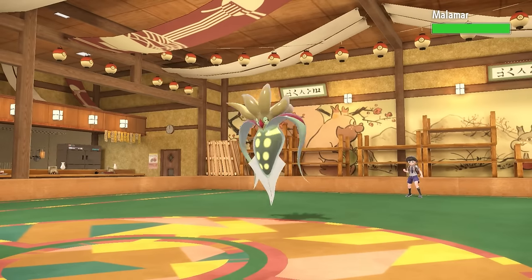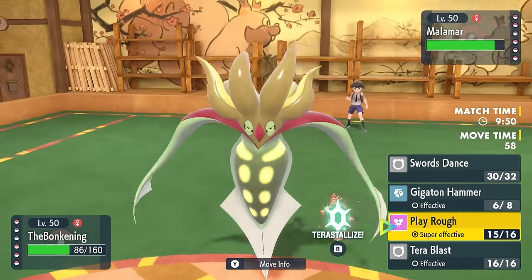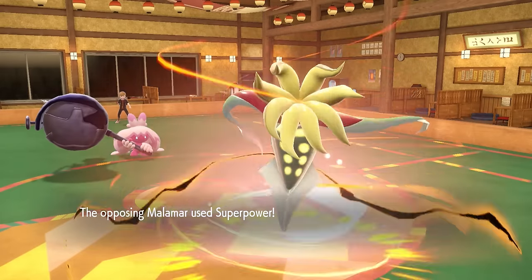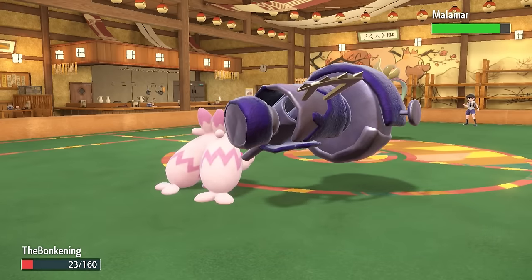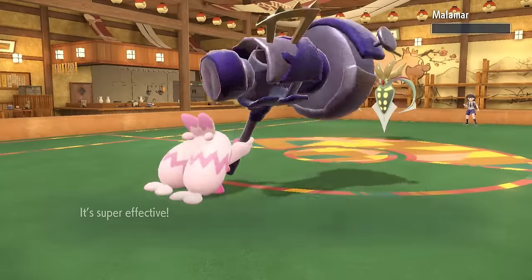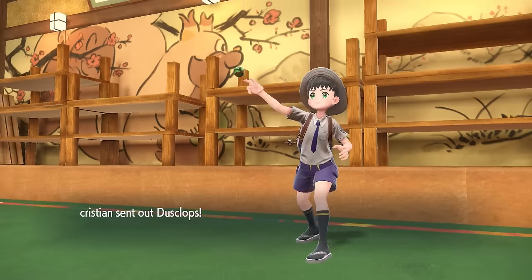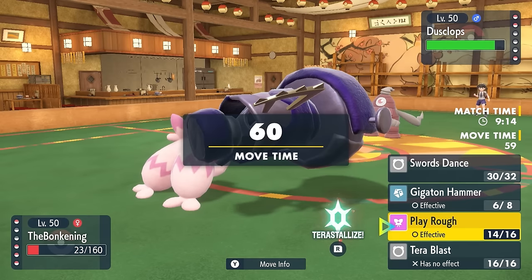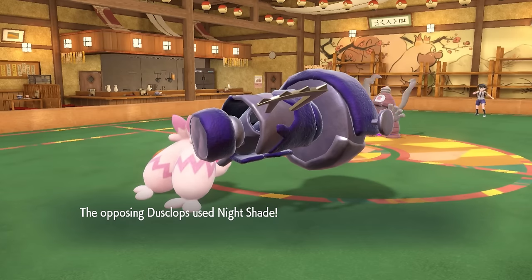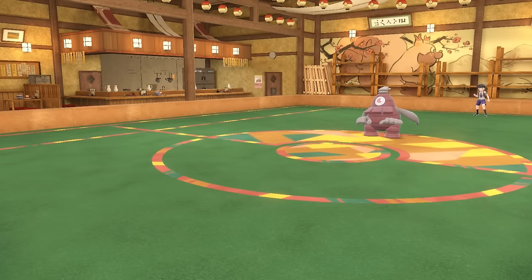They go into Malamar, which benefits from Trick Room because now it's going to be faster. I think there's a decent chance I can take an attack here — they outspeed and go for Superpower. I live it with 23 HP, which is amazing. Although they get a defensive boost via Contrary, I can now go for Super Effective STAB Play Rough and that takes care of Malamar. Tinkaton is on a little bit of a tear here. Bad news is Trick Room is still up, and as they go into Dusclops here, it's going to go first — and at this point I basically just go down to Nightshade. Trick Room strikes again.